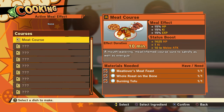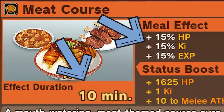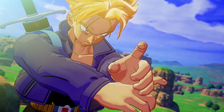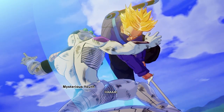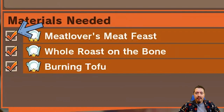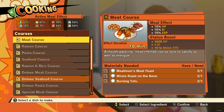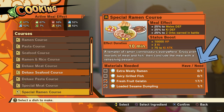For each meal, there are three things you need to be aware of: the meal effect, the status boost, and the materials needed. The meal effect shows temporary effects that last for the duration stated. The status boost section shows the permanent increase to all of your playable character stats, even the ones you haven't unlocked yet — no matter when or with whom you eat those full course meals, literally everyone will reap the benefits. The materials needed section shows what meals are needed to make each course, and the boxes next to each meal show if you have what you need. You can also see exactly how many of each material you have and how many you need as indicated by the numbers on the right.